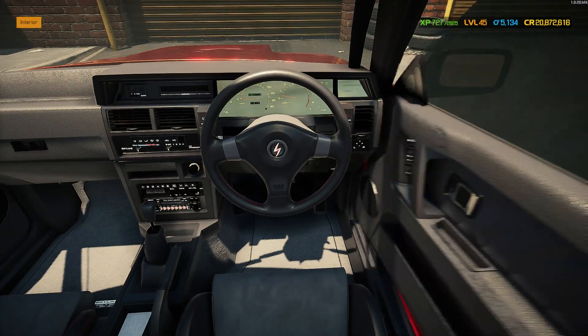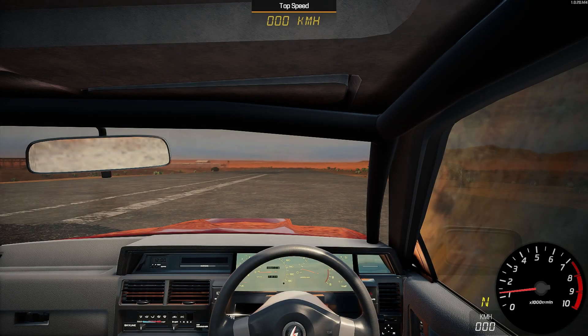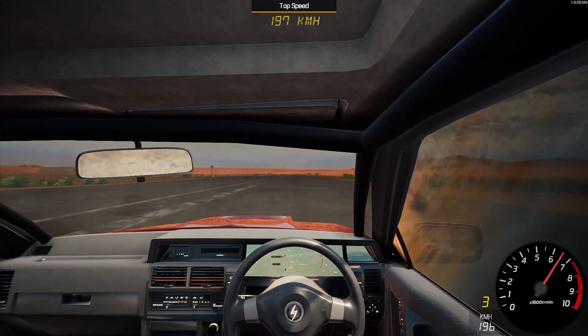Here we are on the dyno with the R31 Skyline Track Edition — 225 horsepower as our starting figure. How much have we managed to add to it? Let's find out. Only an additional 112 horsepower — exactly 50 percent — putting us up to 337. I was expecting a little higher. Let's get it onto the track and see what speed it can do. It's a bit slow off acceleration there but then it hits — coming up towards 200 kilometers an hour.